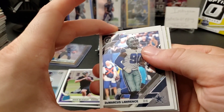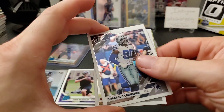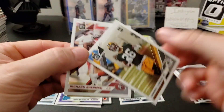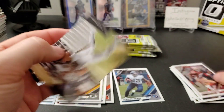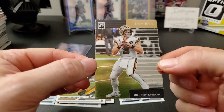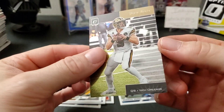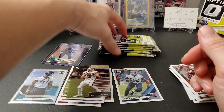DeMarcus Lawrence — let's see what we got in here. Looks like an insert card probably. Richard Sherman on the back, a rookie of Darnell Savage Jr., and an insert of Drew Brees. It's got that old school look to it — a cool-looking card.